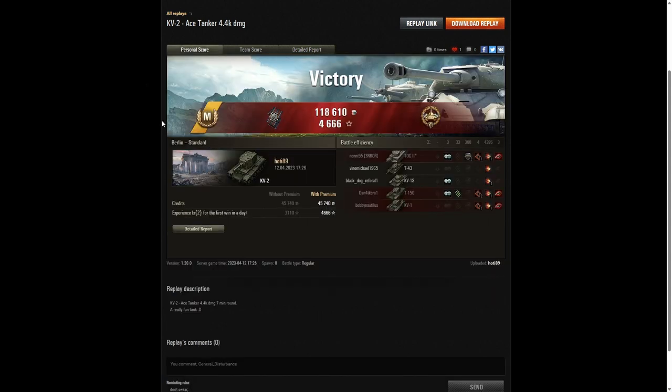Very well played by hoti. Incredible shots at the start of the battle on the KV-1S, then the T-150 and then the TOG. It was only later in the game he was having difficulty, especially on the T-43 — surprising because he had the engine bay of the T-43 to fire at, which is one of the weaker areas, but still couldn't penetrate it.